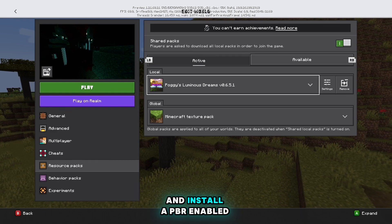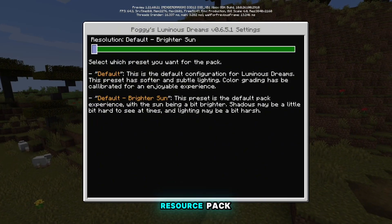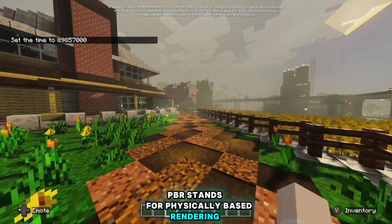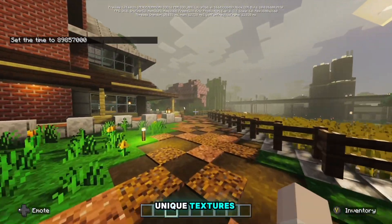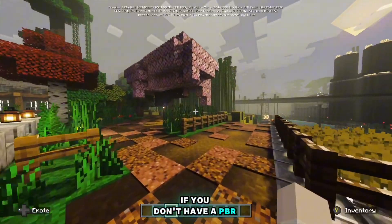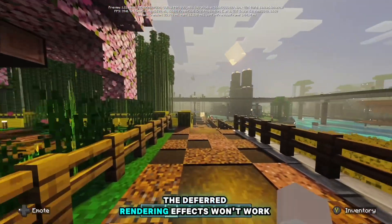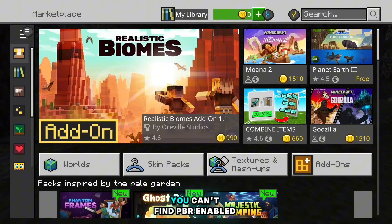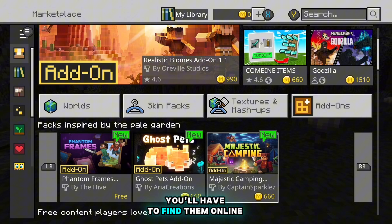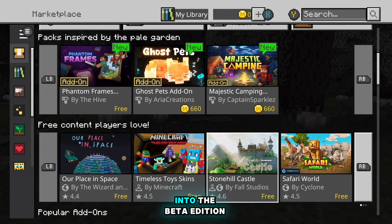Next, you'll have to obtain and install a PBR-enabled resource pack. PBR stands for Physically Based Rendering, and these specific packs contain unique textures required for the preview features to work properly. If you don't have a PBR pack installed, the deferred rendering effects won't work. You can't find PBR-enabled packs in the Minecraft store yet — you'll have to find them online and then import them back into the beta edition.